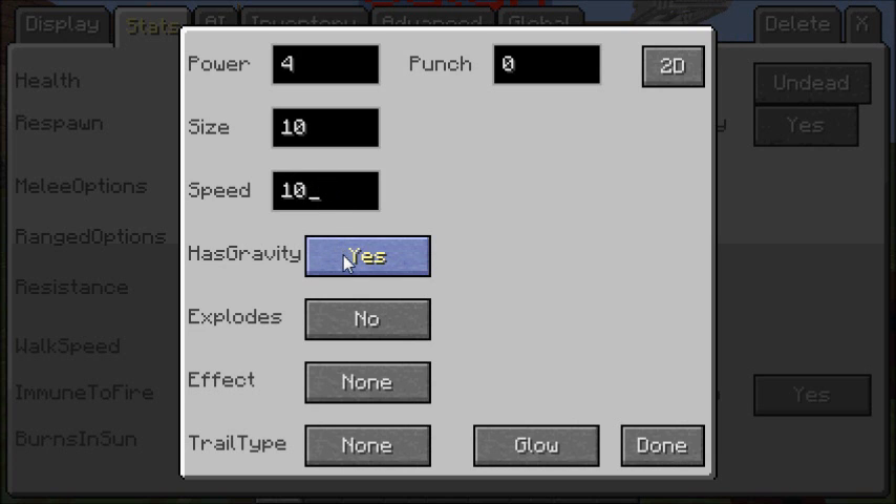The gravity setting controls the projectile's trajectory. Set to Yes, it lobs downward like a normal arrow. Set to No, it goes straight like a ghast fireball. Constant behaves just like the ghast shot. Accelerate means it starts slow and gets faster and faster over time.